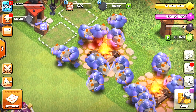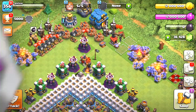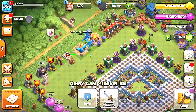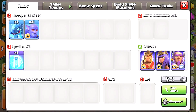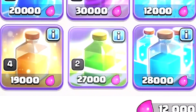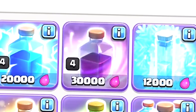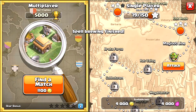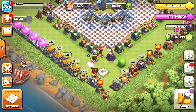Let's go test out these rocks. Let's go inside and see if we can fight somebody with some Bowlers. We've got three dragons too to protect us. What kind of spells do we need? We need Jump, Freeze, Rage, and Poison. Alright, we got everything - let's jump in!